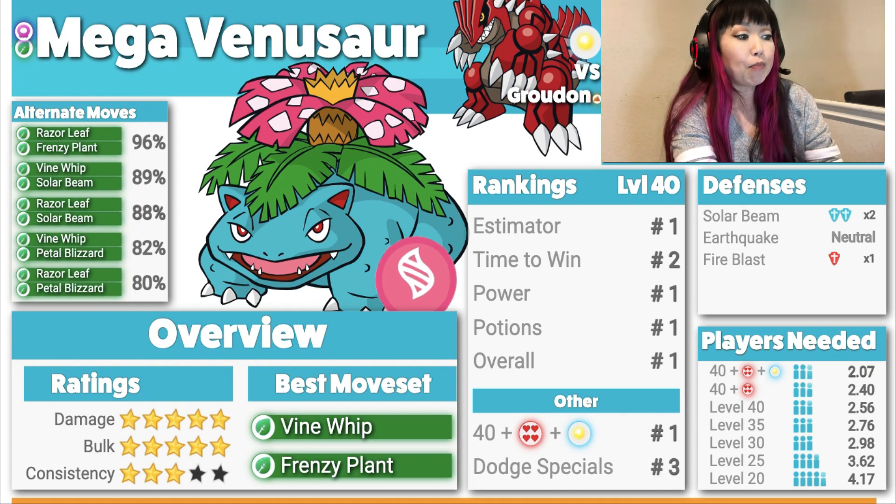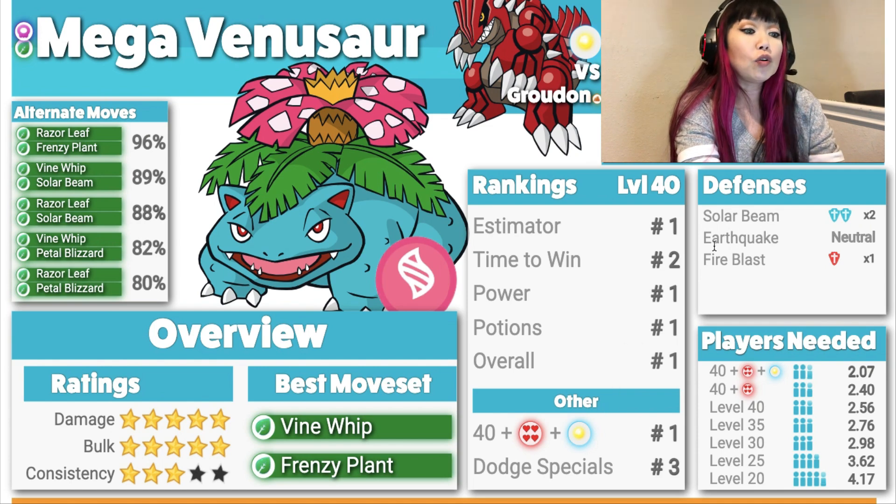Mega Venusaur: Damage 5, Bulk 5, Consistency 3. The best moveset is Vine Whip and Frenzy Plant. He is the best — and in Sunny weather, even better. So let's look at the defense.